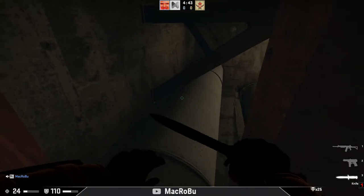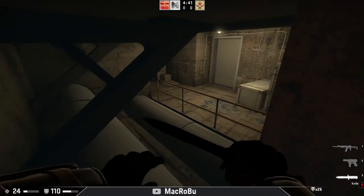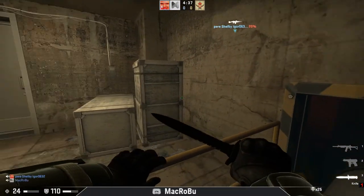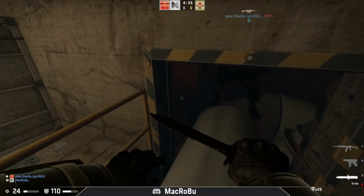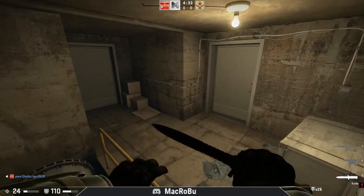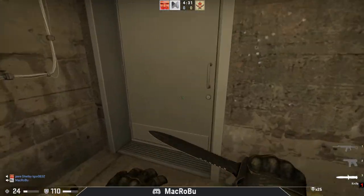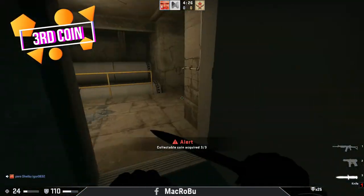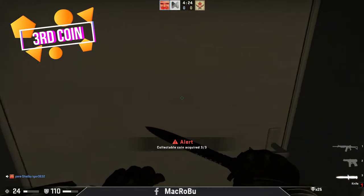You will have to jump on this pipe. It is a little bit tight, the space — you have to crouch. Go into this room and as you can see, there is nothing there. You will be tempted to leave this area. But if you open this door, of course you will find the third coin. Pick it up. That will be the third coin.